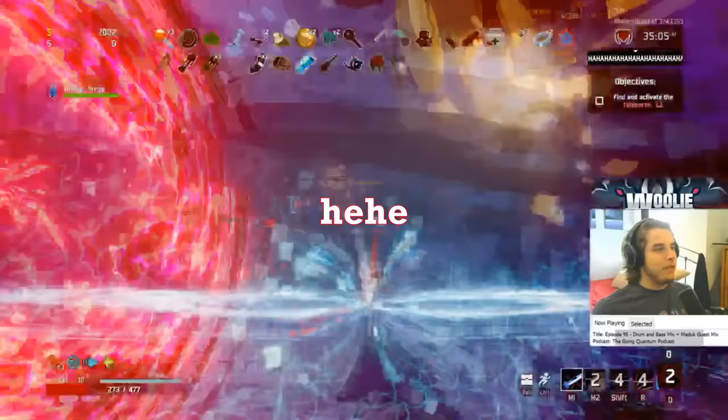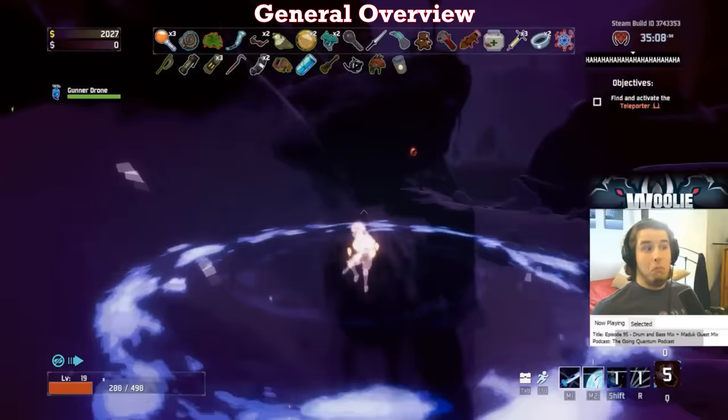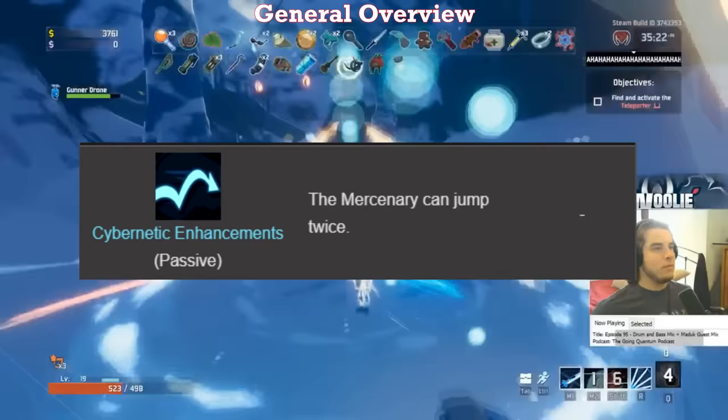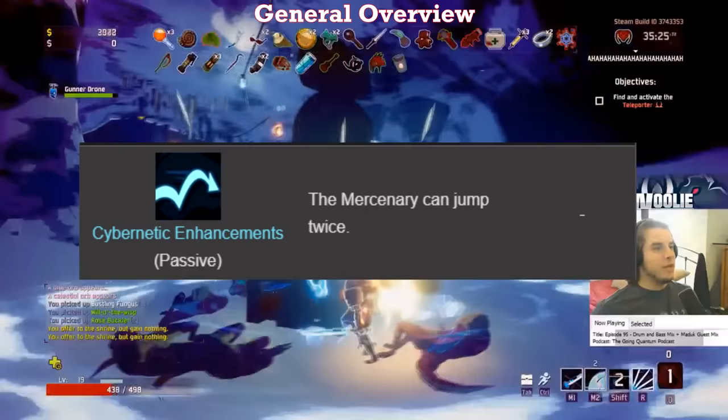Let's begin with an overview of the Mercenary's skills. Starting off his skills section, we actually have a passive, which is that the Mercenary is able to double jump right off the bat. He is currently only one of two survivors in the game that has a passive, the other being Multi's Retool. This jump actually helps quite a bit, especially in the early game, where mobility and traversing the map as efficiently as possible is key. Being able to jump twice, especially when combined with his Shift and R, make him the fastest early game character if you use him correctly.